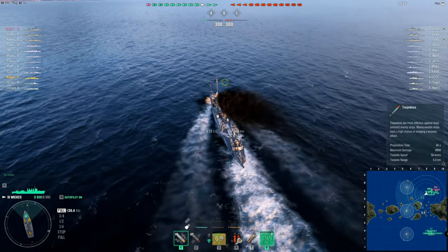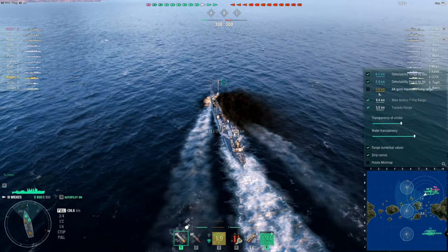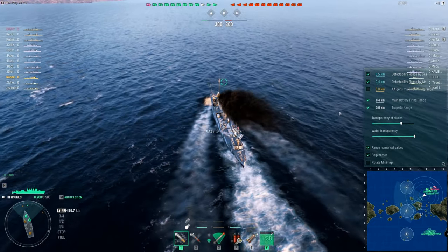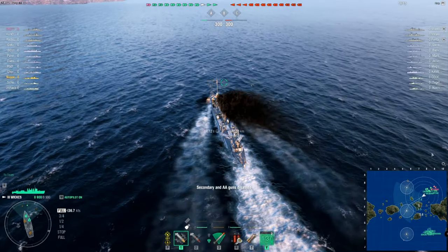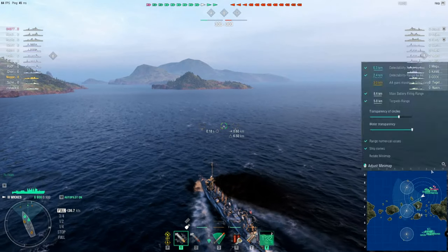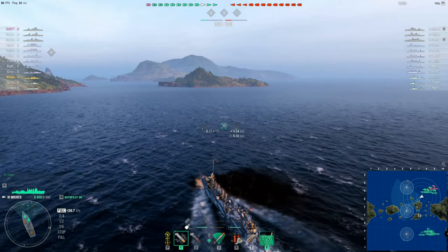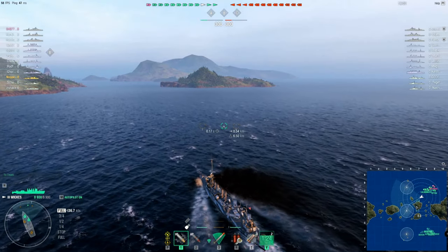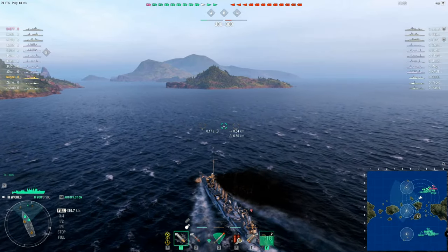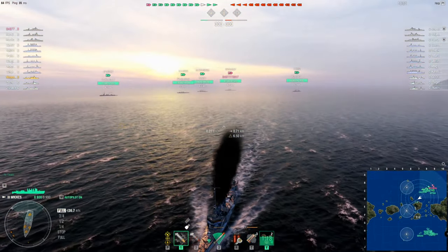As we sail in, we note those good torpedoes but the range is pretty short. We'll check that our ranges are set properly. We'll disable our AA and aircraft as default — it's a good habit — so I pressed the P key there. You can see how far ahead of my team I actually am at the moment; they're all going straight across to Alpha cap, whereas I'm sailing between these islands and should get a spot sometime soon.